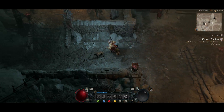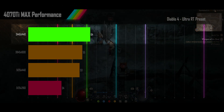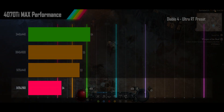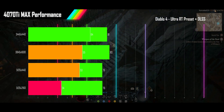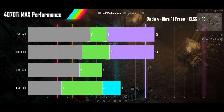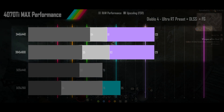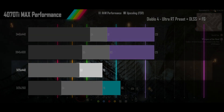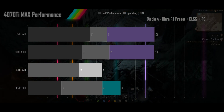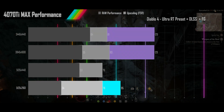Next we have Diablo 4, played on its ultra ray tracing preset. The 4070 Ti is able to get smooth fps with the 1440p alt-wide and acceptable performance for the 1600p alt-wide and the super alt-wide resolutions. The 2160p alt-wide however is well below acceptable frame rates. Turning on DLSS brings all resolutions into smooth frame rate range. The 4070 Ti sees good scaling and delivers very high refresh rates at 1440p and 1600p alt-wide. The super alt-wide doesn't scale at all — I'm chalking this up to Diablo being weird about this resolution, since it exhibits the same behavior on my 4090. The 2160p resolution makes it to high refresh rate range but with rather poor scaling.